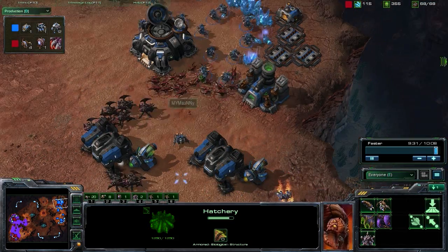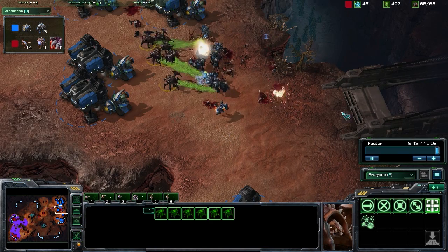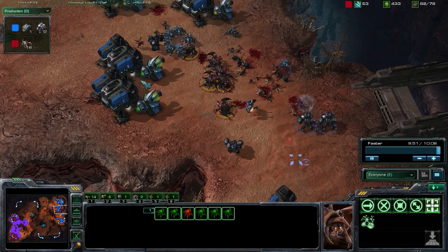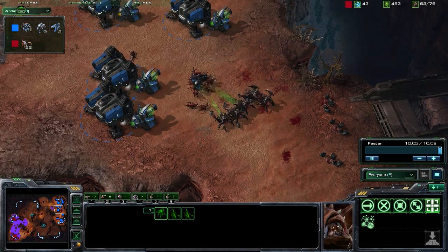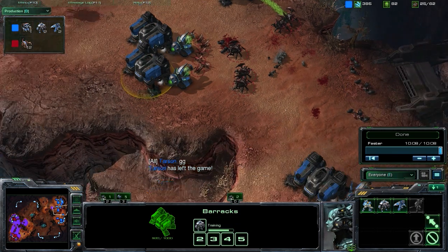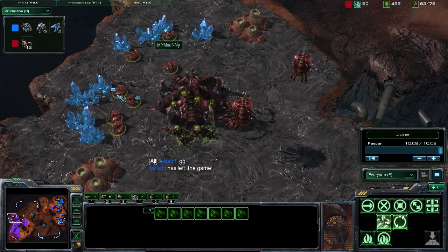What we're going to be doing here is moving forward with these Speedlings, putting them into the mineral line, and then using our Roaches as a wall. Once he does move forward to fully engage, we're going to be moving our Speedlings down, trying to engage these units, trying to get a surround on them and take them out. At this point he did have a chance to take out all of our units early, but because of those reinforcements we had sent up, we're going to be able to swing the tide of that battle in our favor. With those rallied production buildings into his base, coupled with that extra mineral advantage from the faster expansion, we were able to take him out.